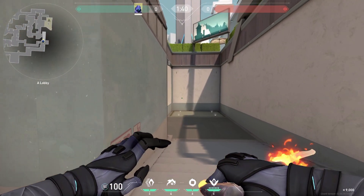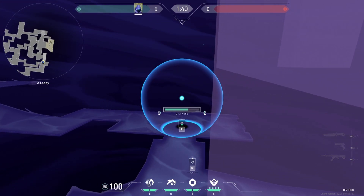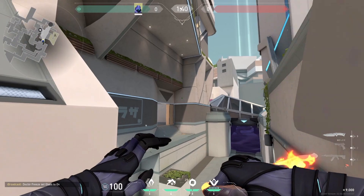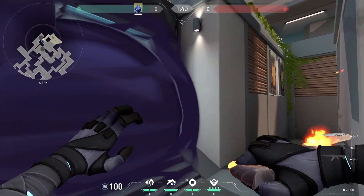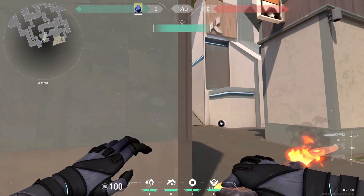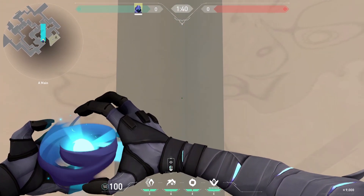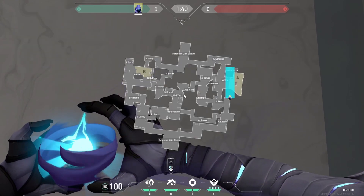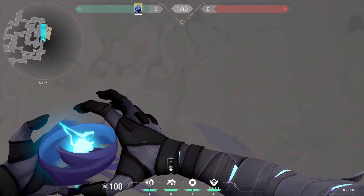We're now going to move on to A and how to attack it. We just do the default smokes every single time as Omen - the CT smoke and the heaven smoke - making sure they're flush because if you don't do the smokes correctly it allows them to walk out of heaven and gain an advantage. I also like to flash heaven, or if we peaked heaven and sort of got control of it, I like to flash either the left side covering under heaven and rafters, or come back to this corner and flash so that it takes the guy off elbow from peeking my team as they're pushing in.